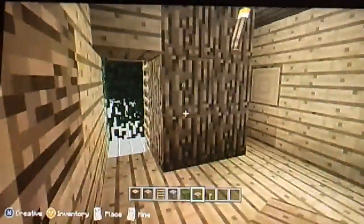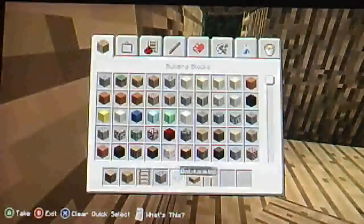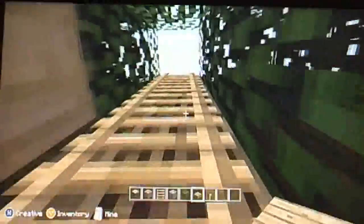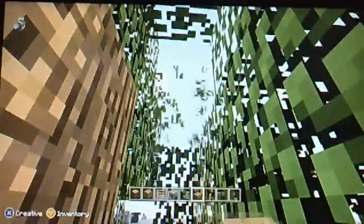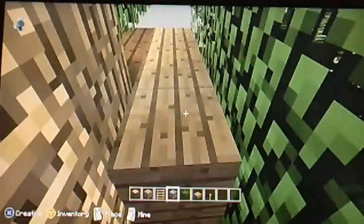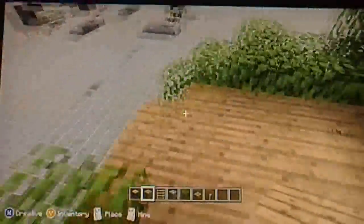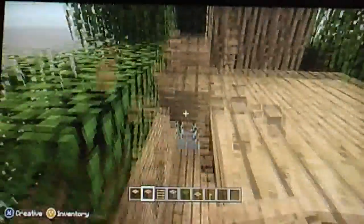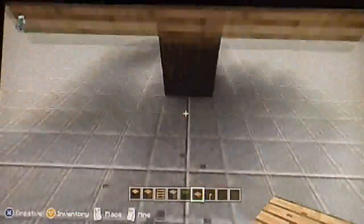This is the first room. This will be my bedroom — I always have the very first room on the right as the bedroom. Then you take all that out, and the next area will be the kitchen. I'm going to mine the top so it will be a full block.